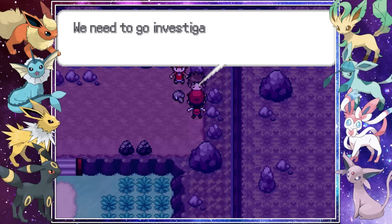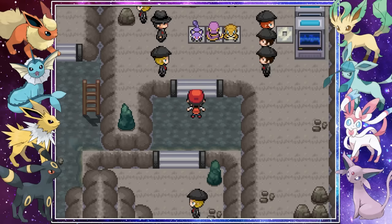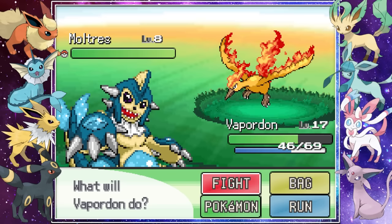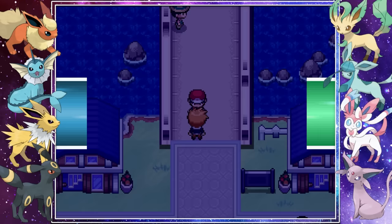Team Rocket was causing trouble in the cave so we quickly ran in, interrupted their experiment, and chased them off. To be fair, I would run too after seeing Vapordon. As we continued forward we caught a Misdreavus, which will come in a lot later, as well as some random Moltres, and then suddenly encountered our rival Gray who challenged us to another battle.